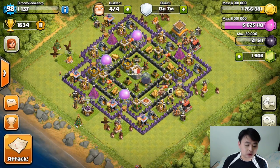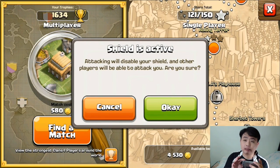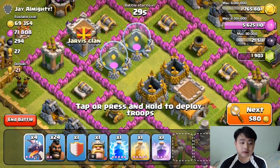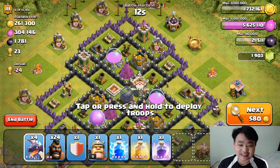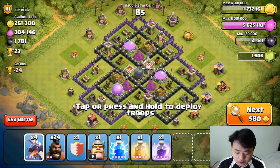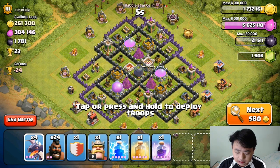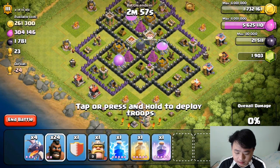Let's give it a try and see whether I'll be able to win. At 1634 trophies, I personally don't care about trophies — I only care about resources. This is a very interesting base with the air defense on the second layer, and it will probably be easy for me to get rid of it. I need to get rid of eight of them.